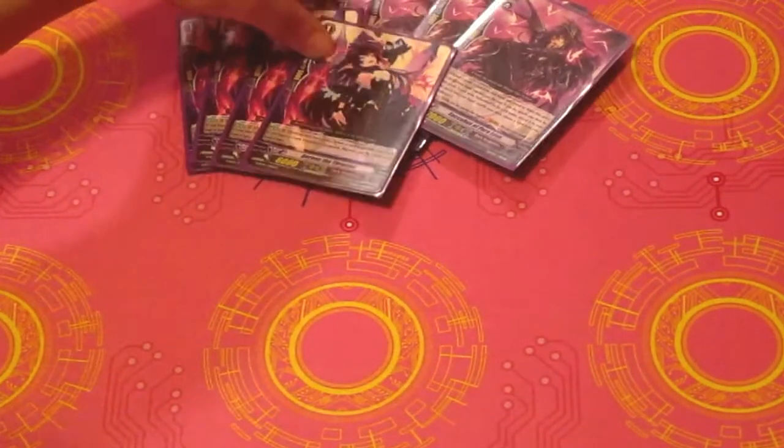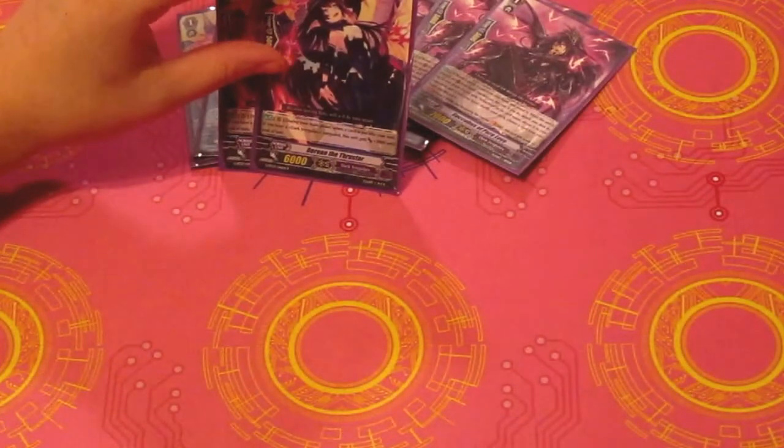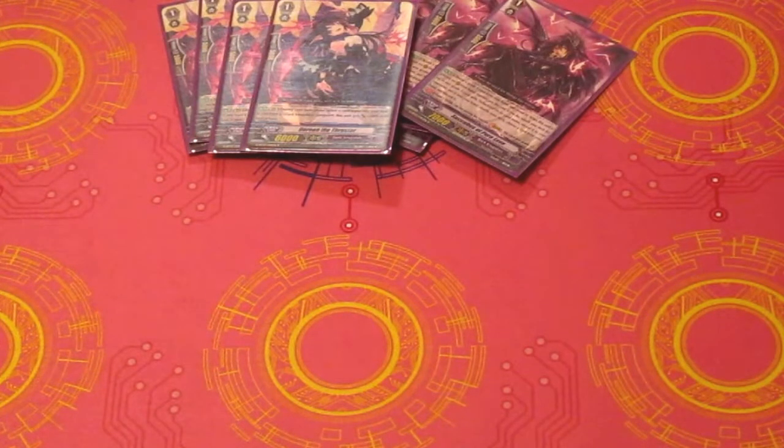Moving on, 4 Doreen the Thruster. She's amazing. If you have a Dark Irregular Vanguard, she gets 3,000 for every card put into your soul. And she's not even Dark Deactivated. The only thing about her is that you have to get her on the field as soon as possible because you want her to be able to get that power when you stride over Scarheart. So it's best to be thinking about when you're going to be doing your soul charging so that you can get her down the field before you start doing it. So 4 of her.